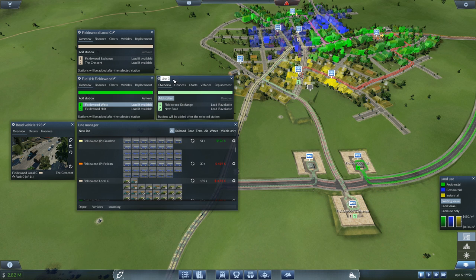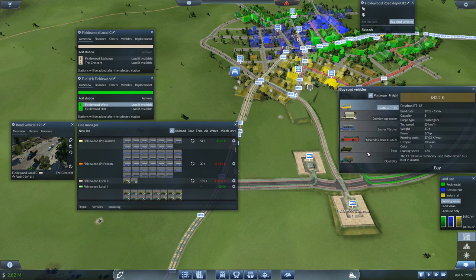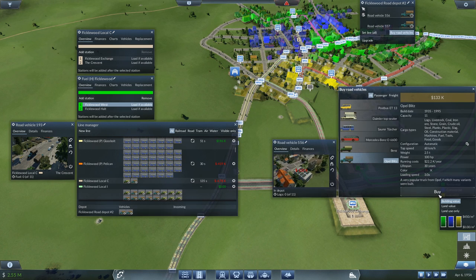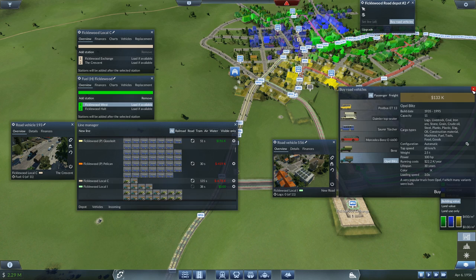Now we have created the need for another line. Having moved our stations away from the prime industrial location, it now necessitates that we start doing industrial deliveries here. That is the price of progress - it's a price I'm willing to pay. So we will do from Ficklewood Exchange to New Road, which is right in the middle of the industrial area. It has an inroad to all the industry in Ficklewood. It's a short little delivery line, but it's needed. So let's make Ficklewood Local I for industrial delivery, and let us build a couple more road vehicles.